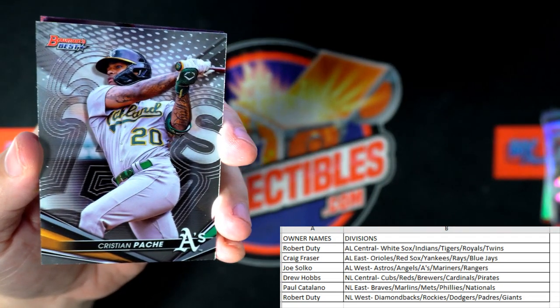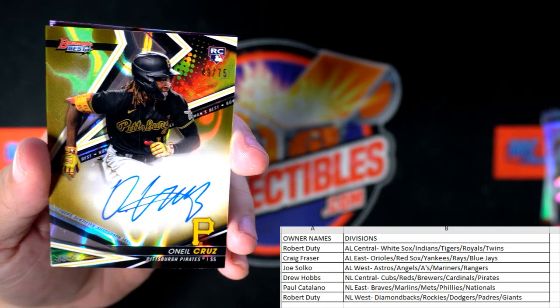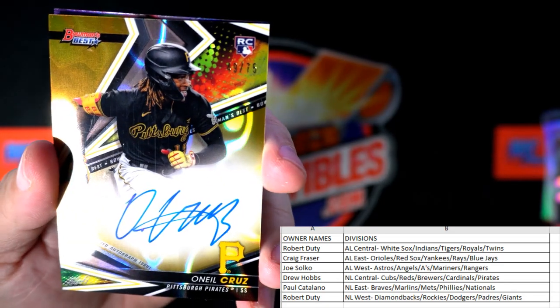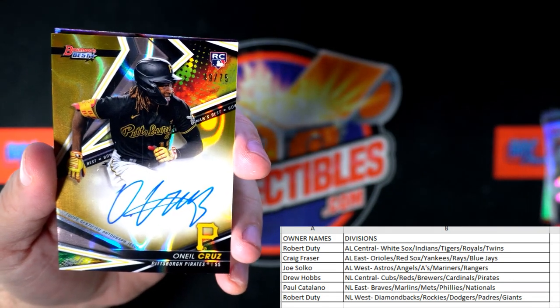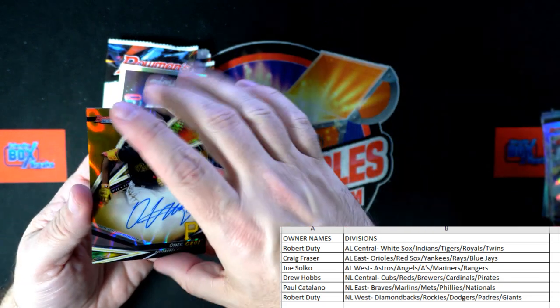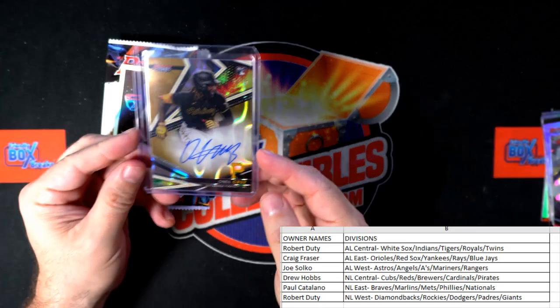Jack Sawinski, Christian Pache, and there's an O'Neal Cruz — wow, that is a banger right there! Numbered to 75 — what number is that? 49 — 49 of 75. Look at that, O'Neal Cruz, National League Central, Drew H. What a sick hit that is, man — let's get that right in a top loader. Holy smokes! That is just a nasty hit right there, man. Great pull.